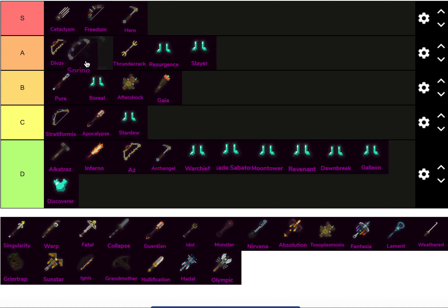Spring — I have a hard time ranking Spring because it has a different usage than Divzer and Freedom. I'm not necessarily comparing them that way. Spring can be built like WFA and you can probably get like 50k EHP on Spring, where you can't really get that on Divzer. I guess in overall power level though, Divzer probably has Spring beat.